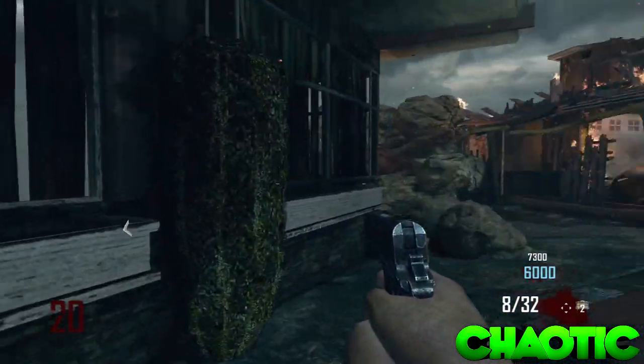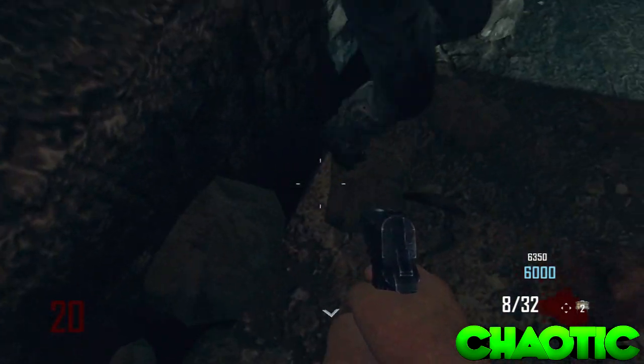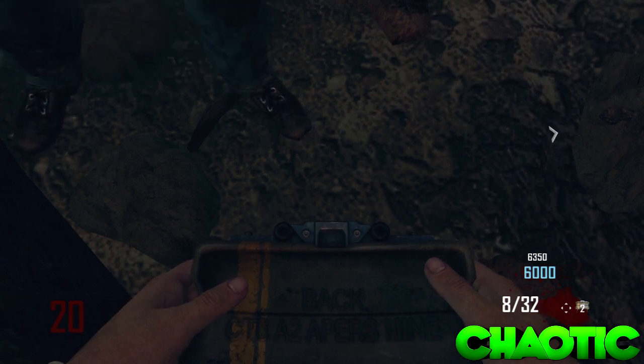This glitch works on any map in any corner. What you want to do is buy some Claymores, then go and crouch in a corner, look at the floor, and pull out your Claymores. This will form a zombie barrier glitch and basically give you God Mode.